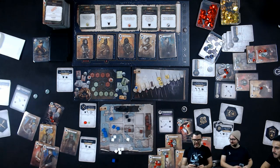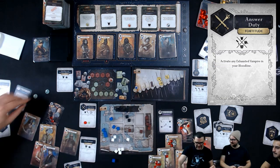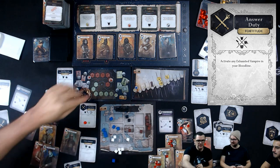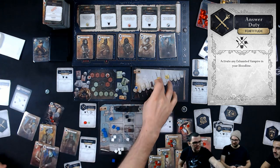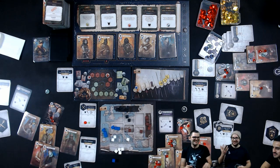The Pretender is going to answer duty — he is exhausted and I'm going to activate any exhausted vampire in your bloodline. I activate the Pretender, which means he supports the high clans, moves up the morality, and weakens the position of the Western vampires. You don't make it easy for me to invite you to the next Toreador gathering.